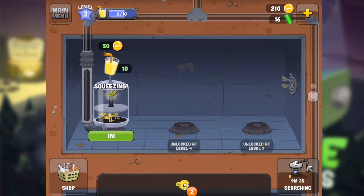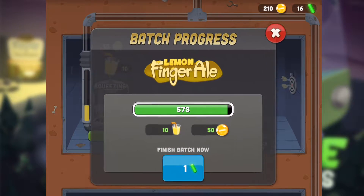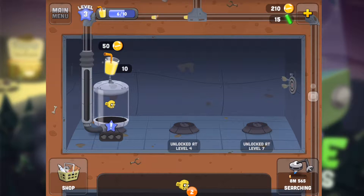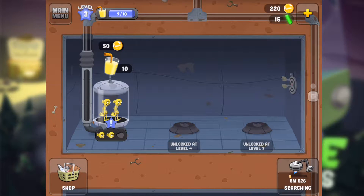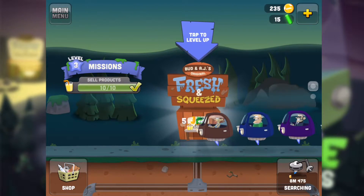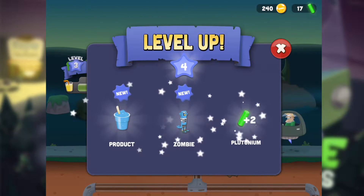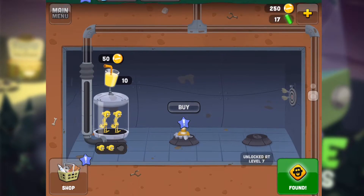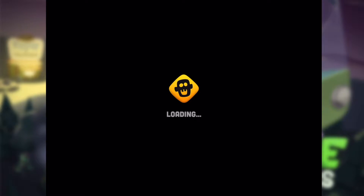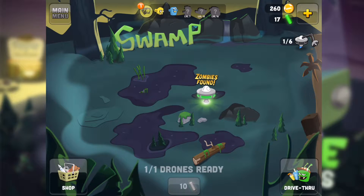I need to produce more — squeezing, squeezing, squeezing. Turbo mode! I got enough money but I need more ingredients again. Sell products — 10! I got it, completed, leveled up! Another type of zombie. I need to buy the machine, but let's just go fight zombies first — I need more money for it.